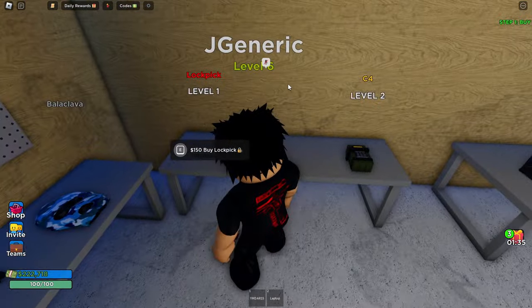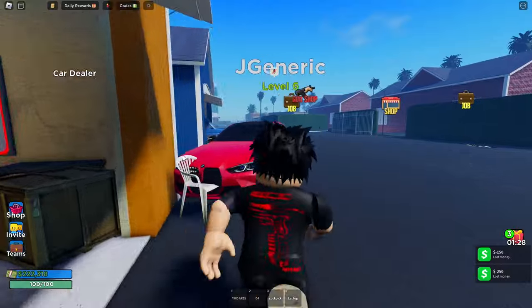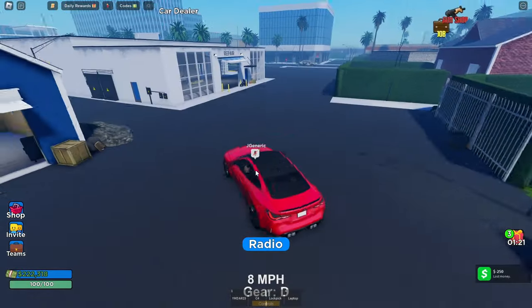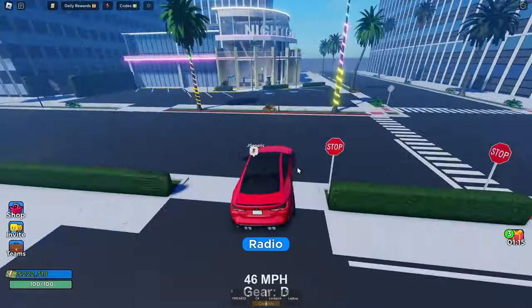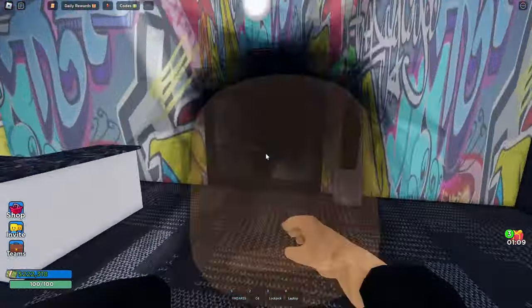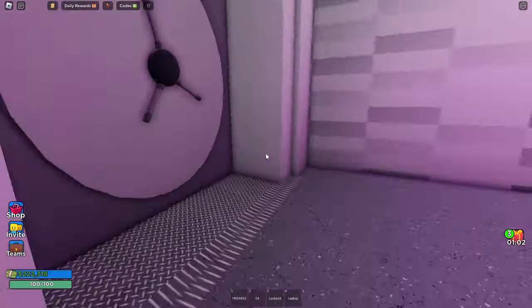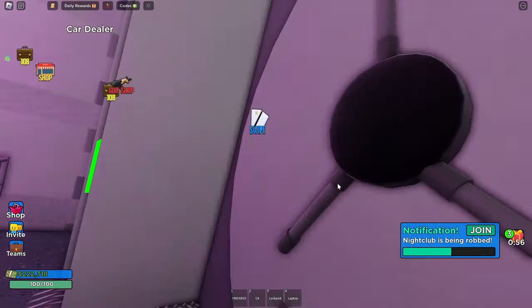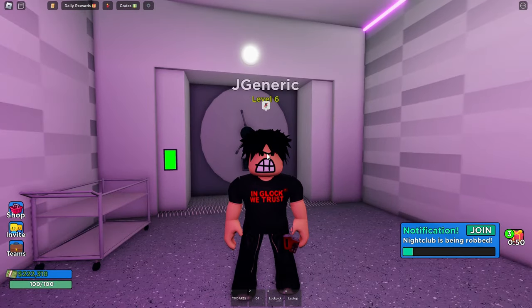Listen, this is like one of the best methods. You have to be level two — get a C4 and a lock pick. The lock pick helps you open up safes, and you can rob random white houses across the map, but those only give 600 so it's not worth it. Let's go to the nightclub. Come through the first door — there's two doors — go down, there's a laser right here, jump over it to disable it. Then hold E to open up and drill the box. It puts you in an animation, so you can die from this — be careful. It's a 40-second timer.